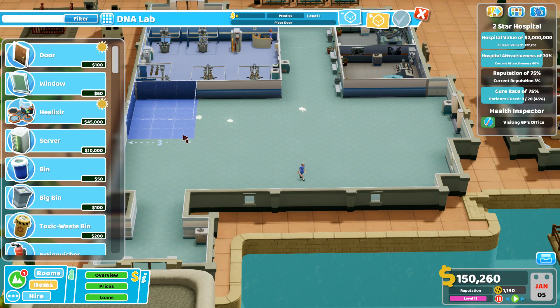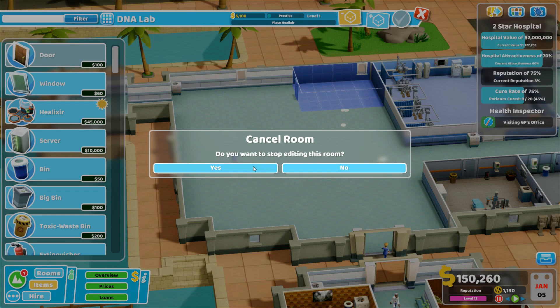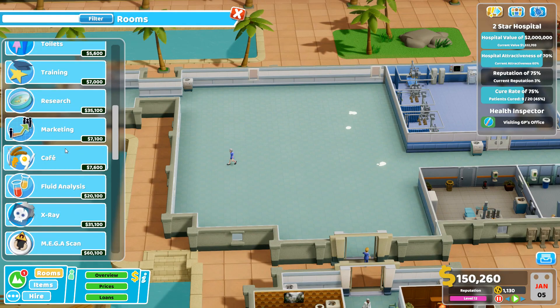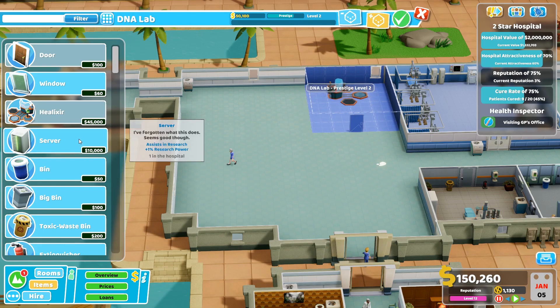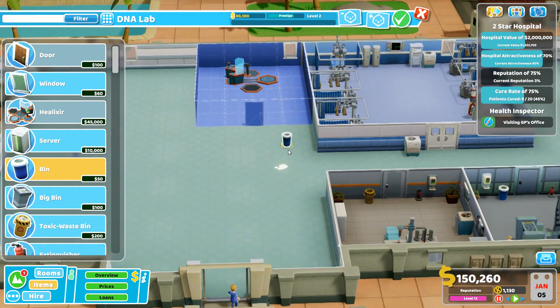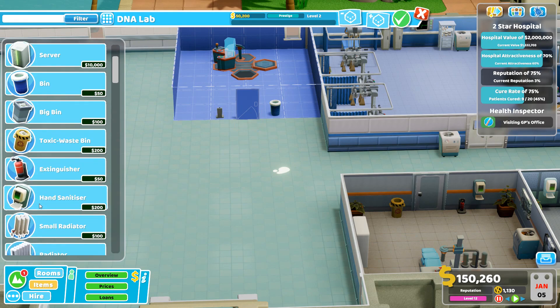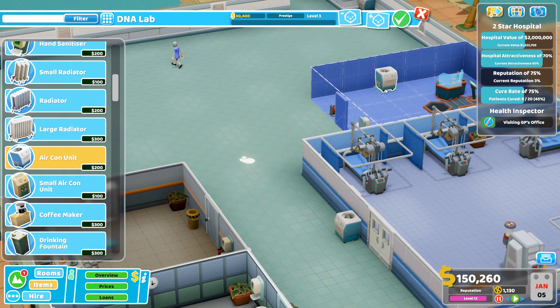Building the DNA lab - making it four wide to fit the helixer. Getting another one in there as well. The server just does research power so we're not wasting money on that. Adding hand sanitizer, large aircon unit, and a plant. It doesn't have a medicine cabinet so going with classic paintings instead.